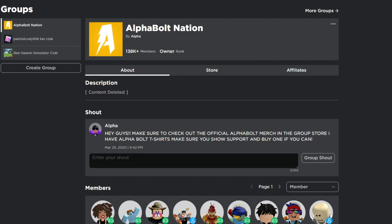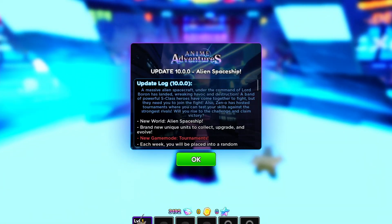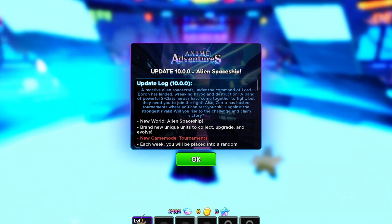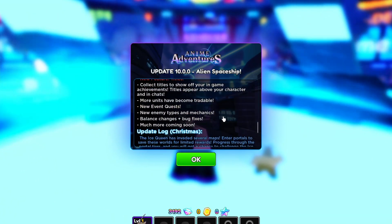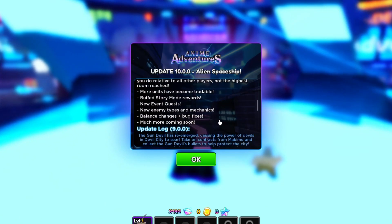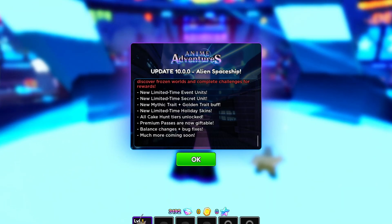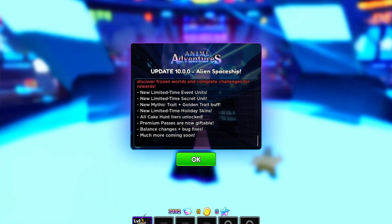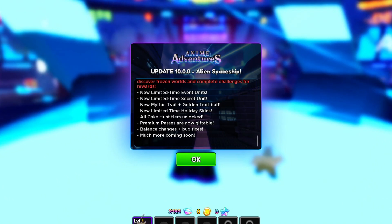In today's video we're going to be inside Anime Adventures. There's a new update — Update 10.0, the alien spaceship update. I'm going to show you guys all the working codes, so make sure you watch all the way to the end. Don't skip any parts because if you do you won't be able to get the working codes, free items, and other cool stuff.